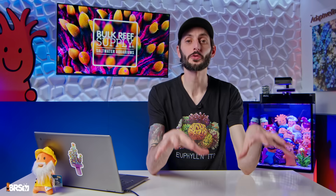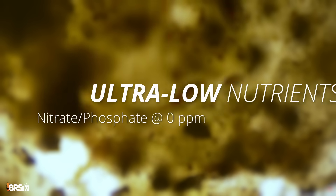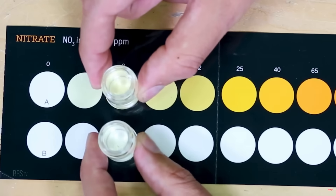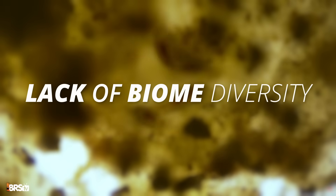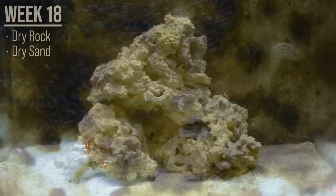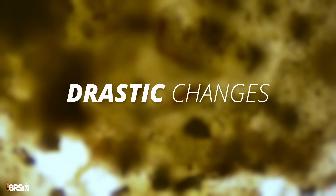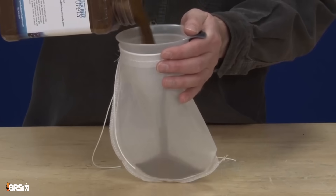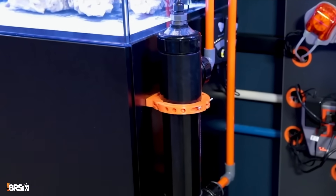Here's what makes a tank vulnerable to a dino outbreak. Ultra-low nutrient levels, including undetectable nitrates and phosphates — a tank that's too clean gives dinos a competitive edge because they can survive in low-nutrient environments better than other organisms, meaning they have no competition to keep them in check. A lack of biodiversity in the microbiome — tanks without enough copepods, bacteria, and other competing microorganisms give dinos an open playing field to dominate. And drastic tank changes: large water changes, aggressive nutrient removal like running too much GFO, or overuse of UV sterilizers can destabilize the system and give dinos an opportunity to bloom.